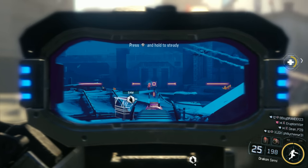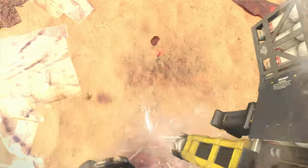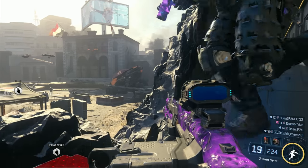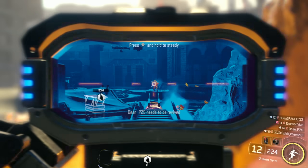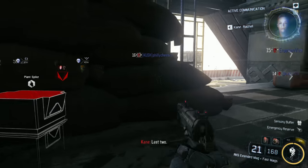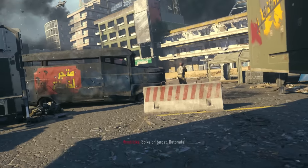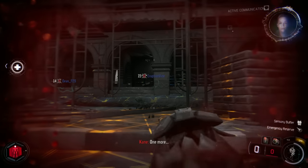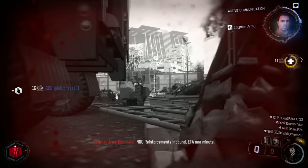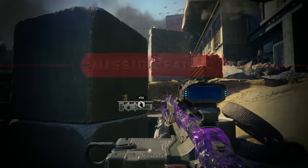Another mission we struggled on was Rise and Fall. The objective was to plant spikes in certain weak points in wide open areas, then blow them all up using the spike launcher. The problem was infinite spawning enemies everywhere. The best strategy we came up with was for three teammates to hide behind cover, send one person out using the camouflage cyber core to plant and detonate the spike, then try to return safely. If they went down, they'd crawl back to be revived, then repeat. Even with that strategy, it took us about two hours to get past one checkpoint.